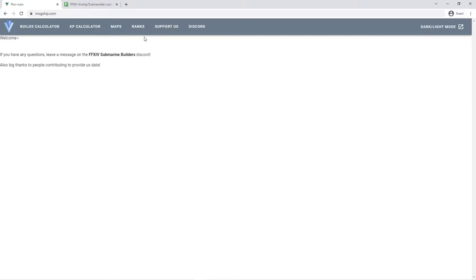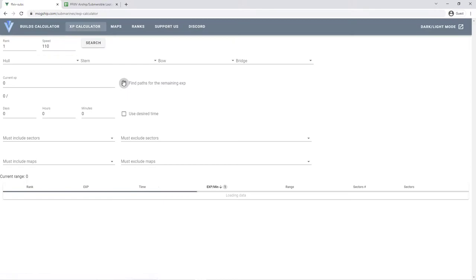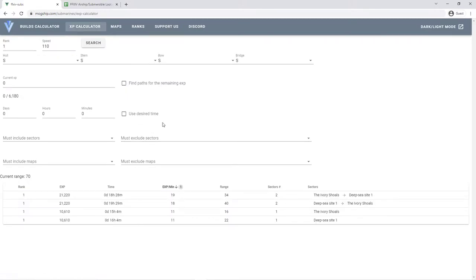Right now I'm showing MogShip. MogShip is built by Discs, a user on the submarine discord, who built this workhorse calculator that really does everything in one that you need. The first thing I'm going to show you is the XP calculator, which is really good for planning routes to figure out how to effectively level your submarines. Default, it shows a rank one submarine with all shark parts, and you can sort the routes by EXP per minute, time, EXP gained, or rank required.